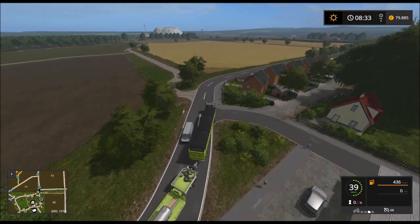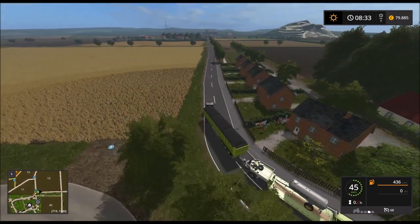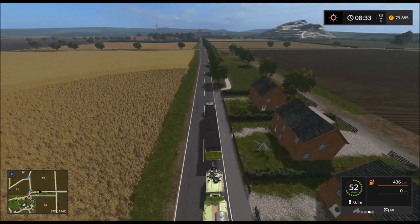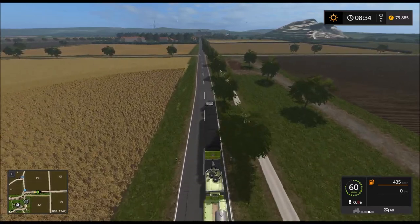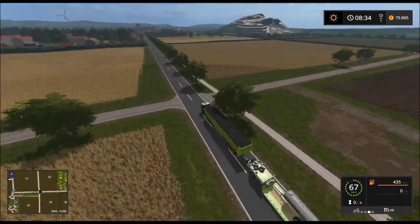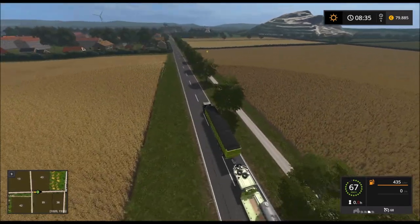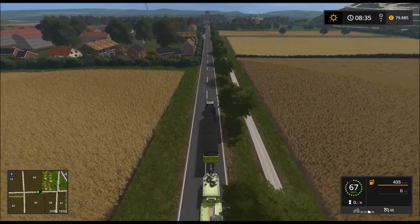Der muss jetzt hier vorbeifahren, gell? Ein riesen Konvoi, den wir hier dran haben. Wenn wir von 12 Meter Trailerlänge ausgehen, haben wir hier locker 40 Meter — oder 15 Meter von dem, also auf jeden Fall über 30 Meter. Und das ist einfach schon ordentlich.